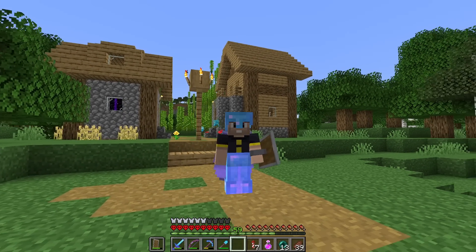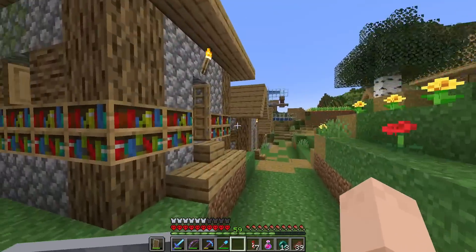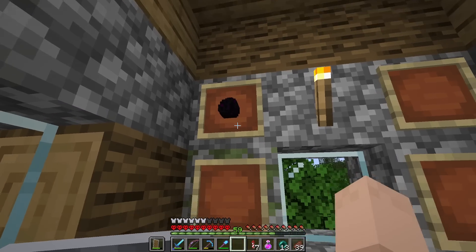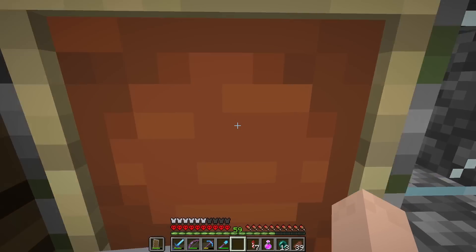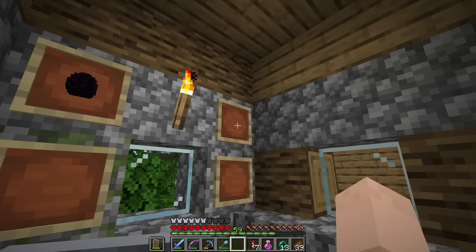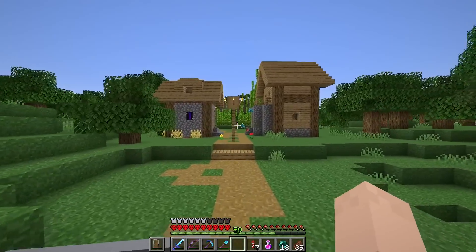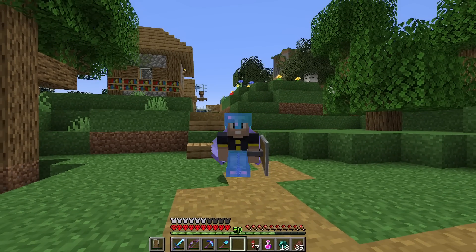We've got to conquer four major bosses, and one of them we are already done with. Let's go into our little shrine room. Dragon Egg — done. So, we want to conquer an Ocean Monument and bring back some glorious sponge to represent that. And we've got to get a Warden Kill and a Wither Boss Kill. I'm not sure which order I'm going to do those in, but today our sights are set.